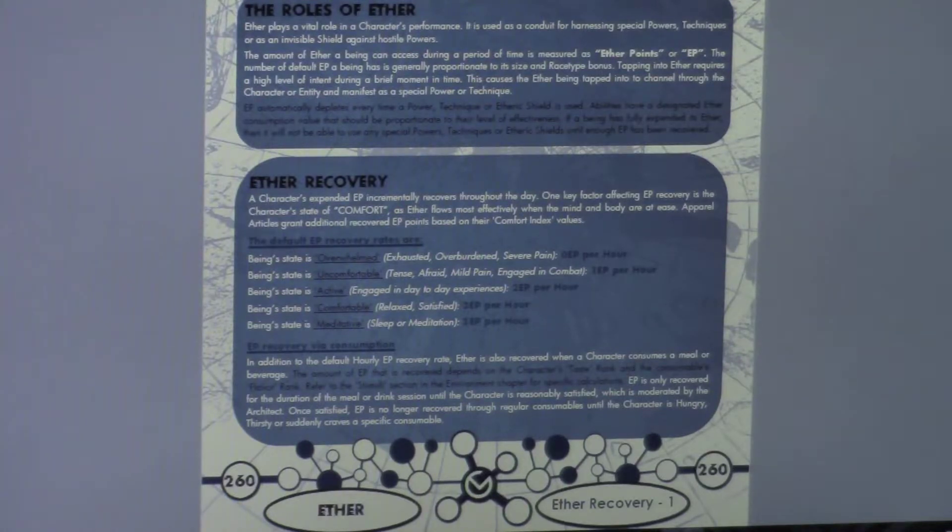Here are the EP recovery rates by default. If a being is overwhelmed — exhausted, overburdened, in serious or severe pain — zero EP per hour recovers. If the character's state is uncomfortable — tense, afraid, in mild pain, or engaged in the heat of combat — that generates one EP per hour. If the character is active, engaged in day-to-day experiences, two EP per hour recovers by default. If the character is very comfortable — relaxed or satisfied throughout the day — three EP recovers per hour.